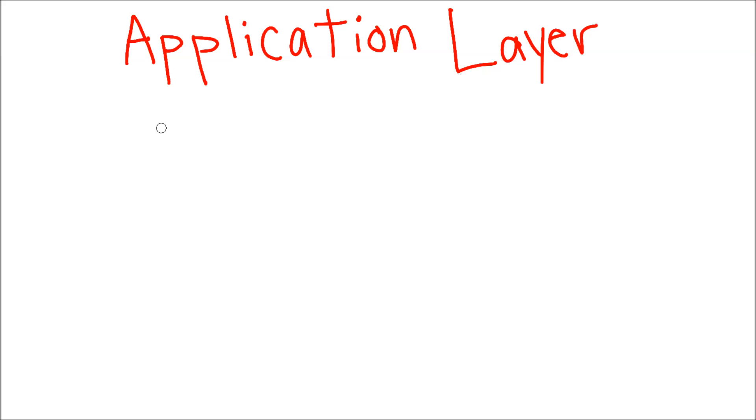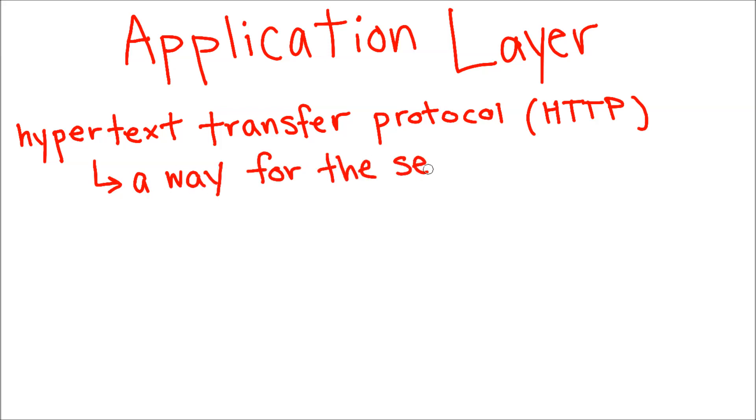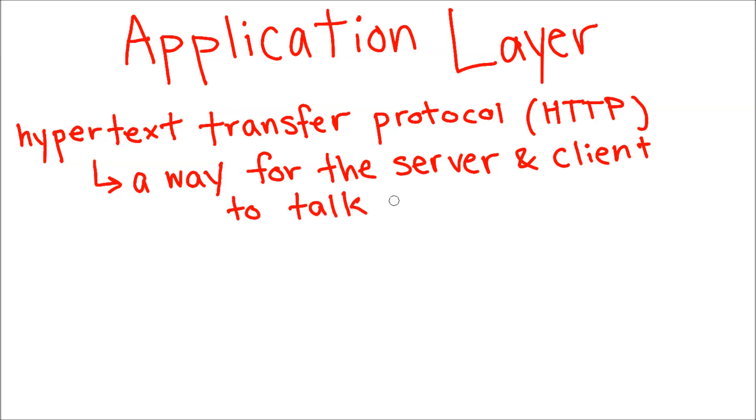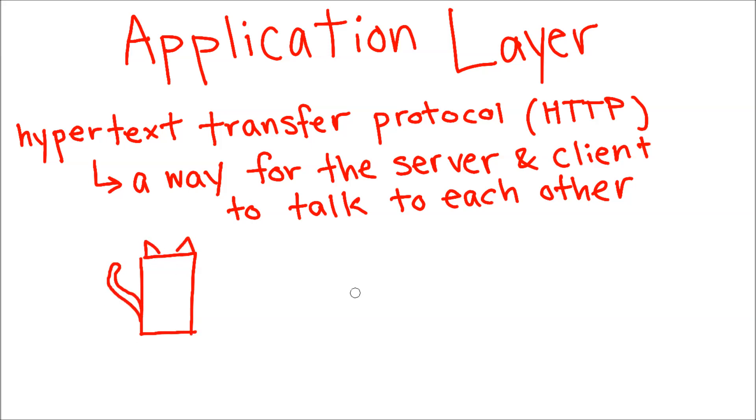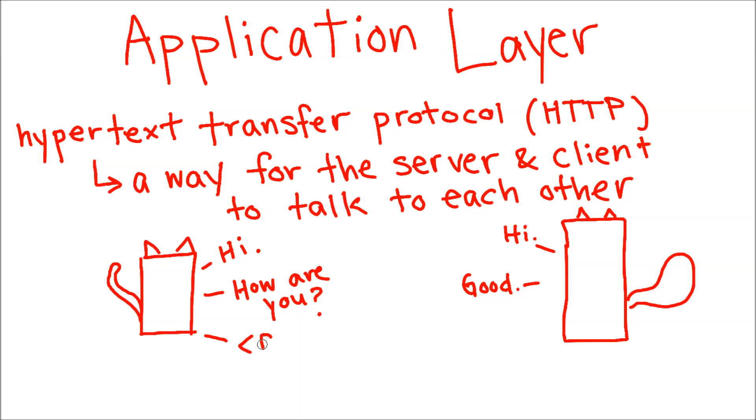Now let's jump to the application layer. If we're browsing the web, at this layer we usually use HTTP, or Hypertext Transfer Protocol. If you click on a website, you submit an HTTP request to a server — your request is formatted into a packet, which gets sent in waves to your router, which jumps from your internet service provider to that server. It then provides an HTTP response to you, the client. But if you've ever had a 404 or 501 error when trying to access a page, this means the response was unable to show you a webpage, so you're seeing the HTTP response with its error codes.